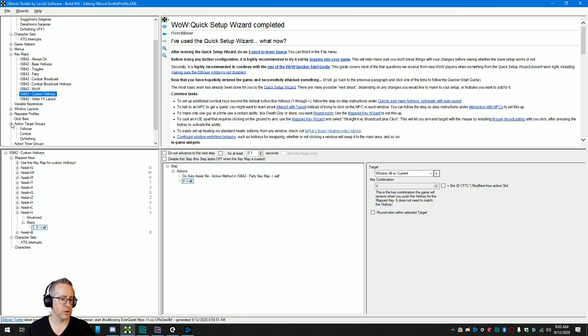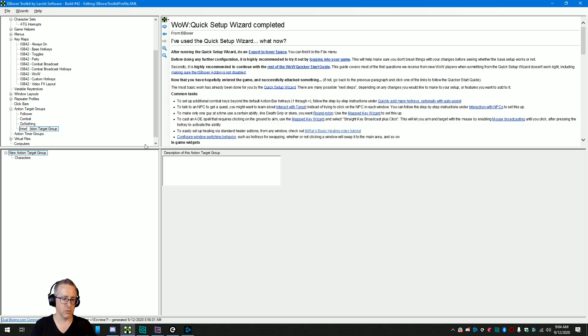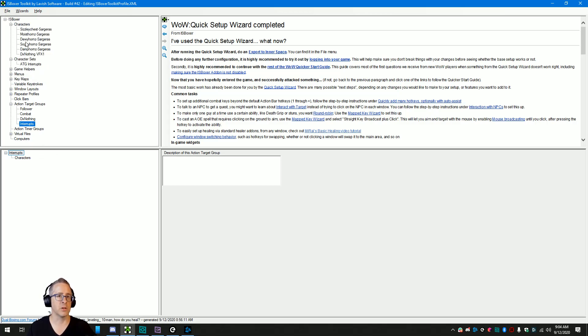For the most part I'm going to leave this as is, but I want this key to only go to characters that have an interrupt I want them to use. Before we do anything with the button itself, we're going to go into action target groups. By default you get 'follower in combat' — I usually have a lot more of these — but we're going to make a new one. I'll just call it 'interrupts' — call it whatever you want. So we have that, and there's nobody in it yet. I'm going to collapse the key map so I can see the character list. Any characters that have an interrupt you want to use — these all happen to be paladins — I'm just going to drag them all in. If a character doesn't have an interrupt you want to use, just leave them out.